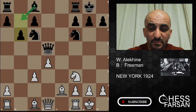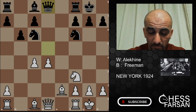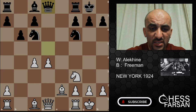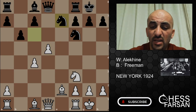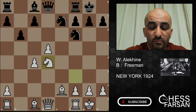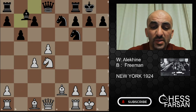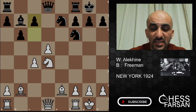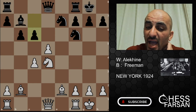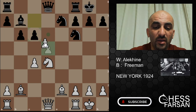Look at Alekhine — he's playing like he's actually looking at the board. He pushes d5, forcing the knight back to e7. Now he's placing the knight on d4 — very nice play. He's opened up the diagonal beautifully. Bishop to b7, bishop to b2, and now Freeman plays c6.